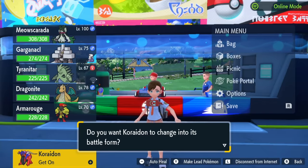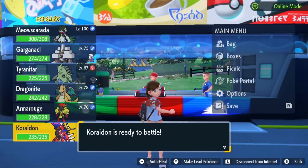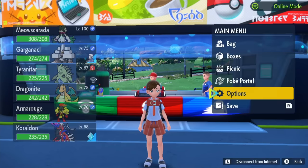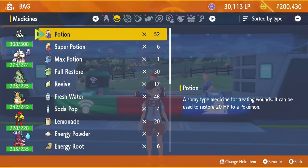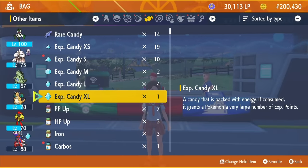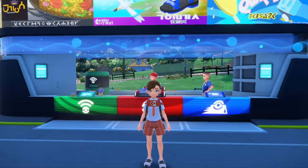You'll be able to tell him to go into battle form, and that is the first thing that you're going to need. The next thing is you're going to need at least one XP Candy XL. One guaranteed way to get one is to do a 5-star raid. There's probably some other way to get it, but if you don't have one, you can do a 5-star raid. Go to the Poke Portal and connect to the internet.